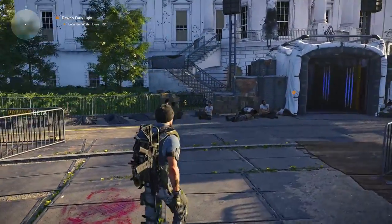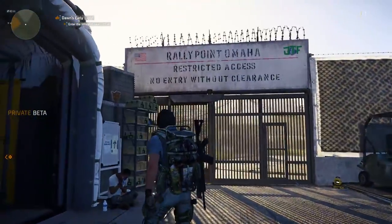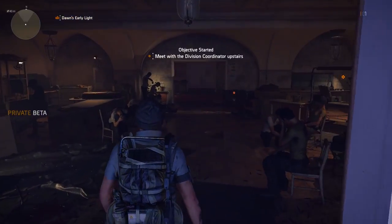In short, I'm showing you the Quartermaster, the Traders, Stashes, Crafting Station, Clan Coordinator, PvP Matchmaker, Project Officer, Dark Zone Officer, Division Coordinator and Collectibles I find along the way. If you're ready, suit up — you're in the White House after all.